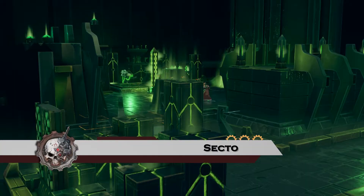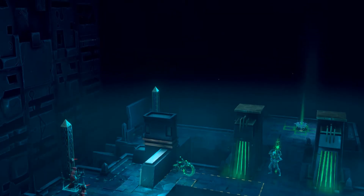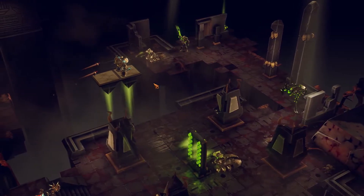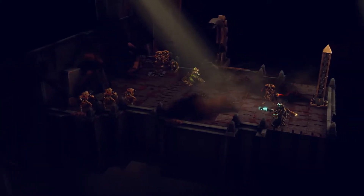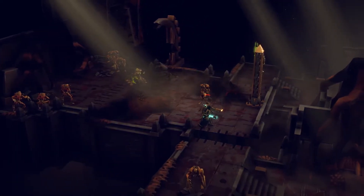Your arrival on Silva Tenebris will introduce you to many dark and eerie sectors inhabited by Necron foes. As you progress and unlock new areas, the different sectors will offer varying challenges — from new enemies to environmental changes such as traps, moving platforms and other surprises we don't want to spoil.